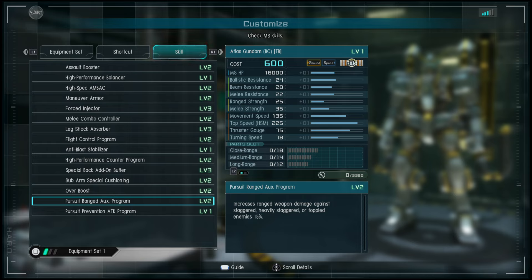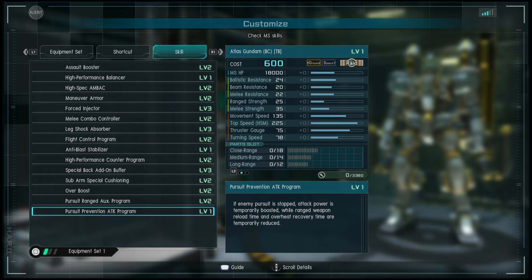Pursuit Range Auxiliary Program increases range weapon damage against staggered, heavy staggered, or toppled enemies by 50% — that's really cool. It's like enticing you to do range damage instead of melee damage.